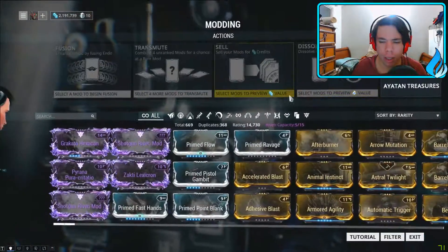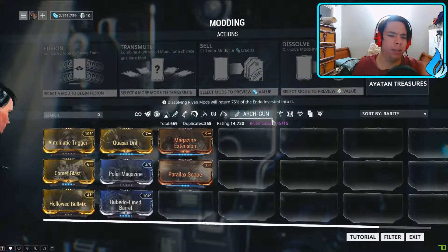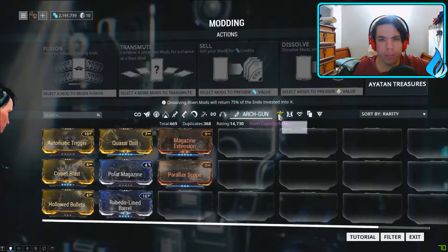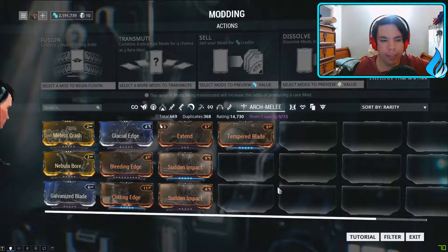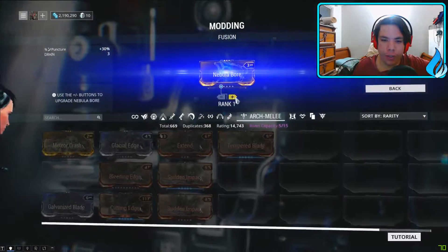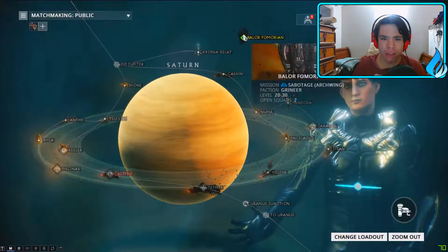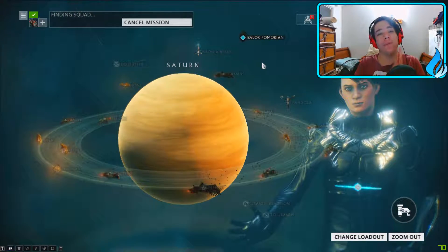I literally have nothing good for my archwing. I need to work a lot on my archwing stuff because I don't really have much use for it. I was fighting the Jordas Golem — that was a good 45-minute fight because I was soloing it, and that was fun. But let's do this — I've never done this before so I'm excited.